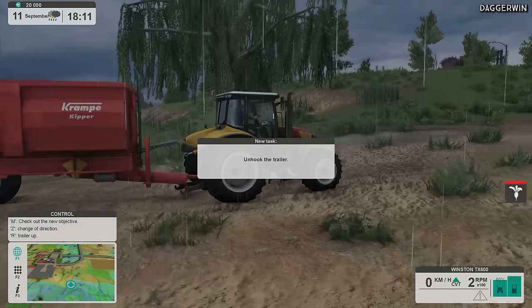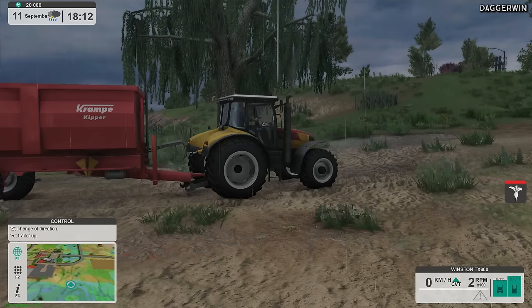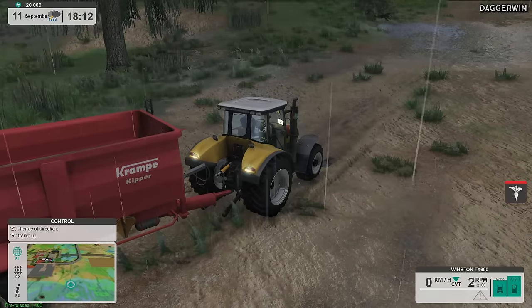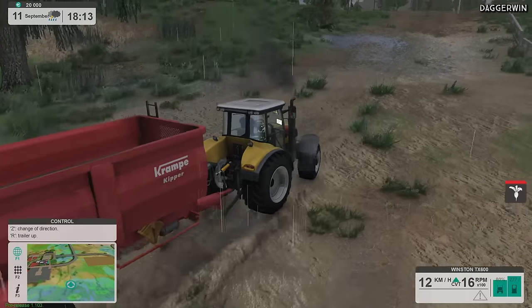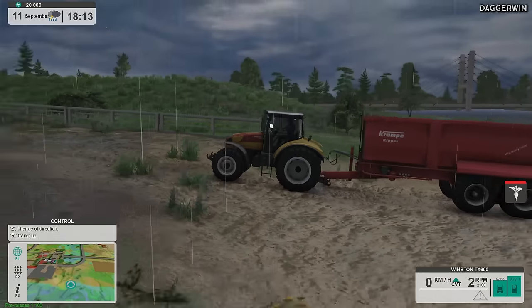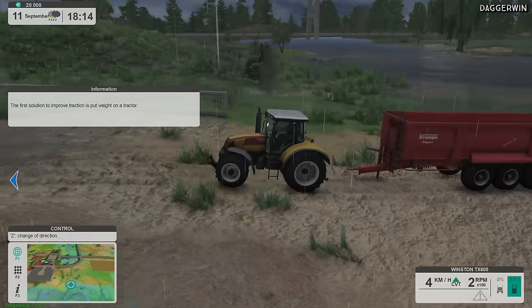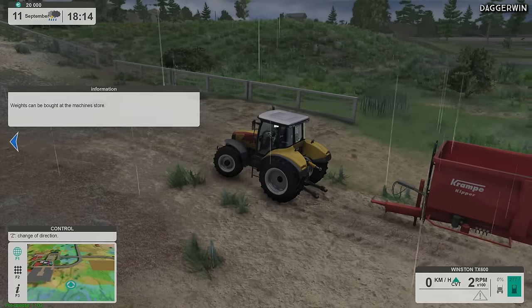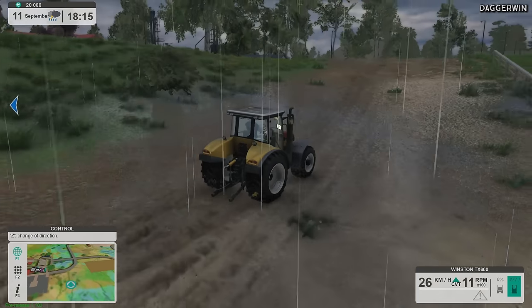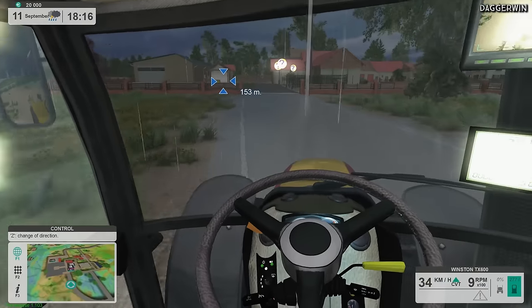We need to unhook the trailer. It says trailer up — maybe it means we need to tip it. But it did say unhook and you can unhook, it just didn't appear with the message. The first solution to improve traction is to put a weight on the tractor — weights can be bought at the machine store. So we've taken the trailer across the marsh and we now shouldn't get stuck at least.